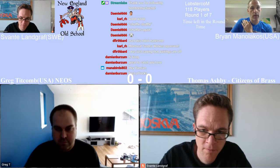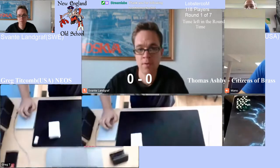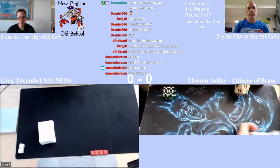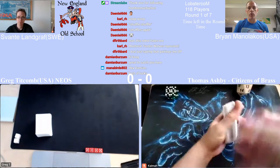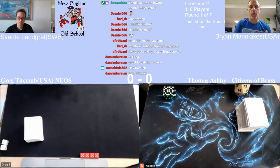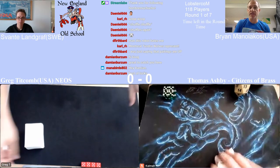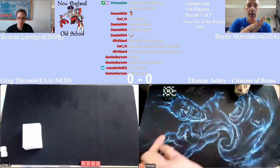Getting back to the decks for the viewers at home — Greg's on a pure burn deck, really in its purest form. No creatures, just pure Rug. He's not even splashing black cards. He has four Bolts, four Chain Lightnings, four Sideblasts as the beginning of any burn deck. He also has four Fireballs, one Storm Seeker, two Forks, and the coolest part: four Black Vices and three The Racks.